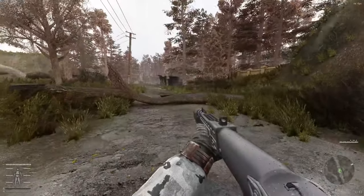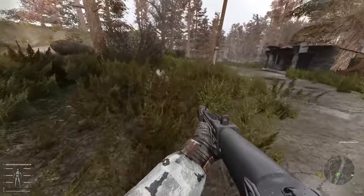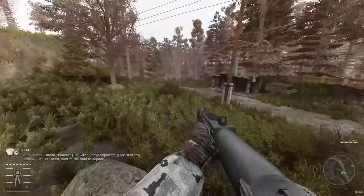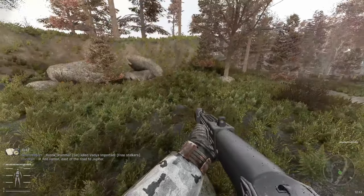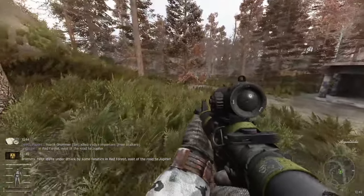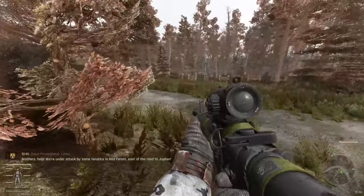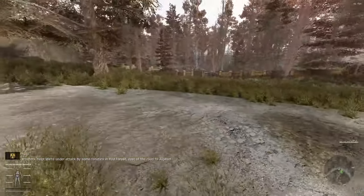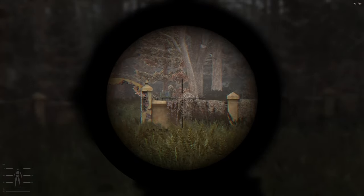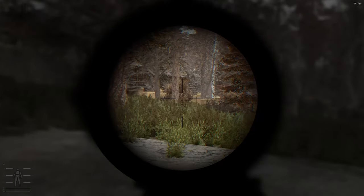I already heard something — there's some gunfire in the distance. A sinner killed a free stalker. East of the road to Jupiter — yeah, that's gonna be right in the middle of the Sin encampment. So we gotta get to the tower, but I really want to keep my eye on that park entrance right there. I hear lurkers in the distance to the left.